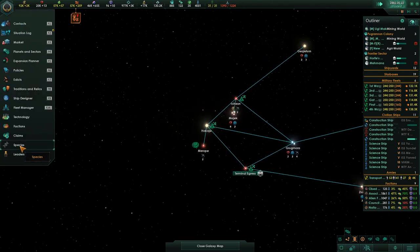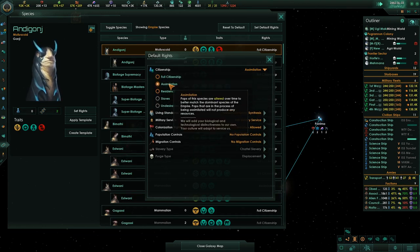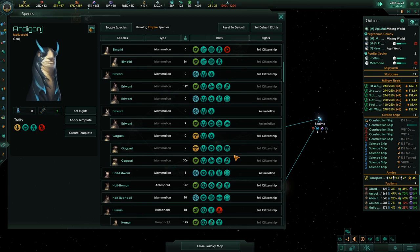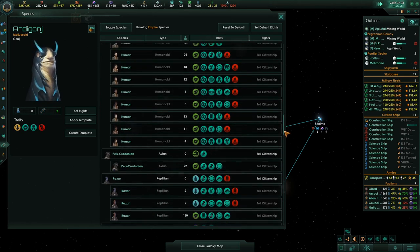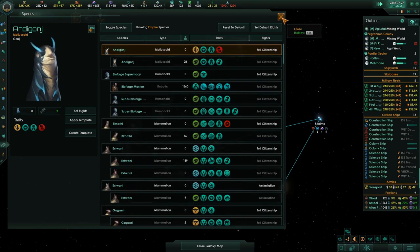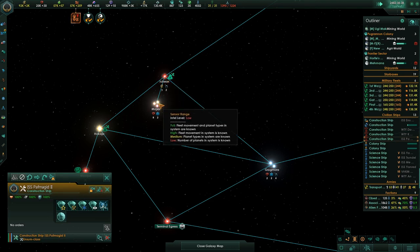The one thing I don't quite understand is assimilation. What does that actually mean? Pops of this species are altered over time to better match the dominant species of the Empire. Pops that are in the process of being assimilated will not produce any resources. The dominant species is — I'm a robot, I'm mechanical. Everybody else is kind of real. It makes me wonder what that means, because I would think assimilation would mean they would become like me, like a robot — like Borg.